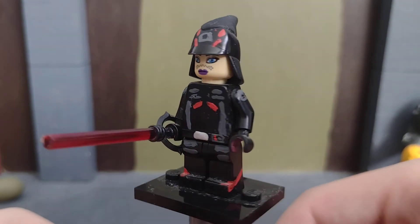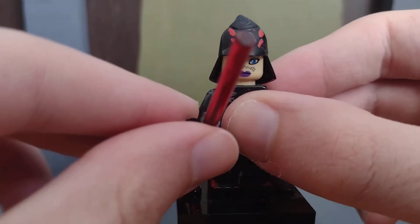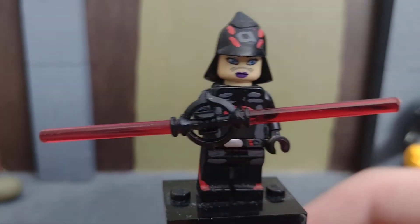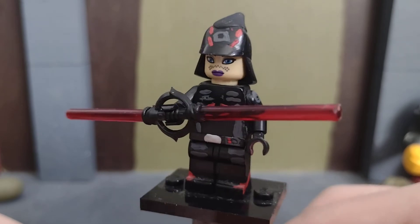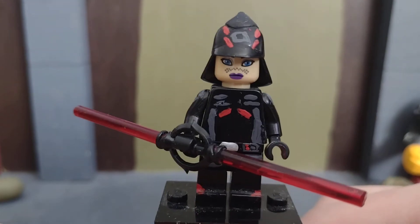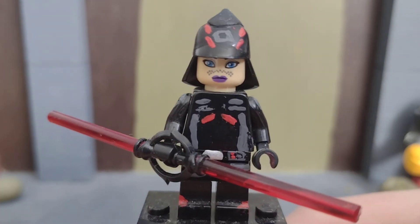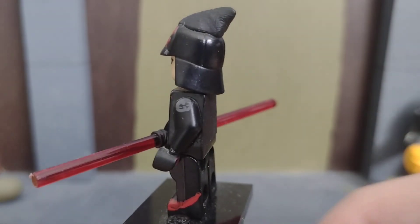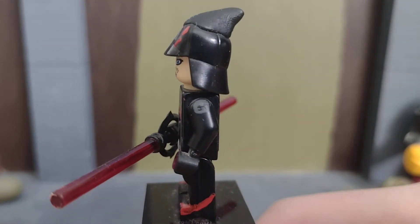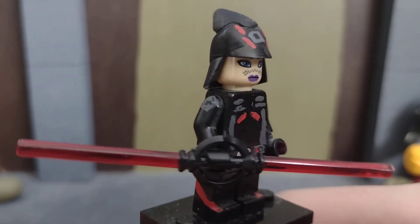Here's my custom Seventh Sister. Basically all this is a black body that I painted, and it's a Barriss Offee head with a First Order officer head gear piece that I put a bit of green stuff on to make that pointy bit she has. I tried to do the Imperial sign but I'm not great at painting.